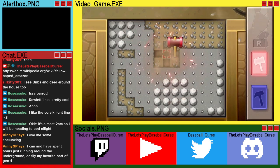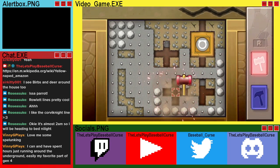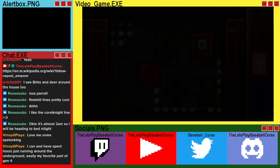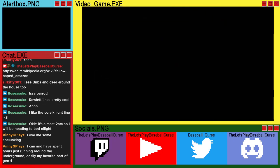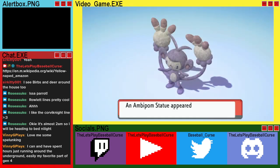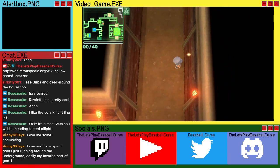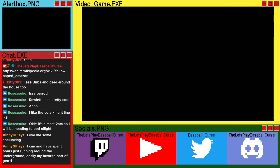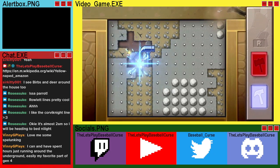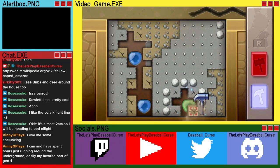Two confirmed. Nice. Normal and red. What's inside the box? It's an Ambipom — Ambipom inside the box. There we go. Four confirmed. Two, three — zombie.